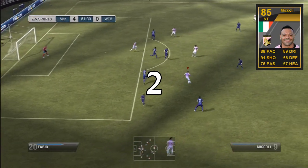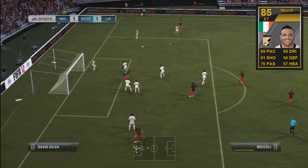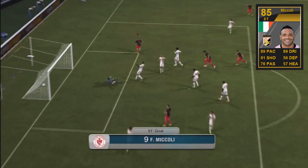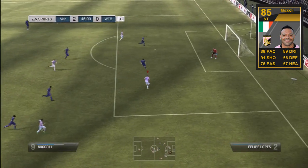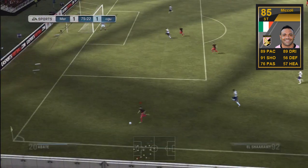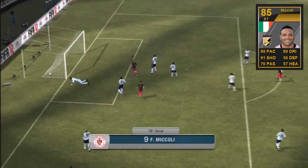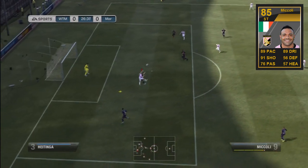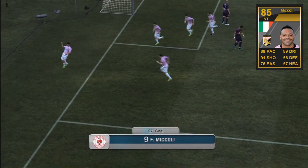In second place we have Fabrizio Miccoli — his second in form. He was fantastic for me. On his card he's got 89 pace, 91 shooting, and 89 dribbling, with 4-star skills and 4-star weak foot, which is probably enough in the striker position. But his hidden stats are what make him such a good player — 95 acceleration, 97 agility, 99 balance, which is insane. He's also got an amazing header despite what his stats say, and scored some great headers for me. Definitely one to pick up — he is only 100k.